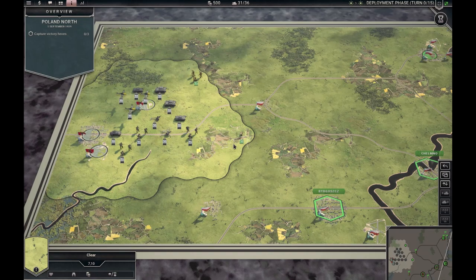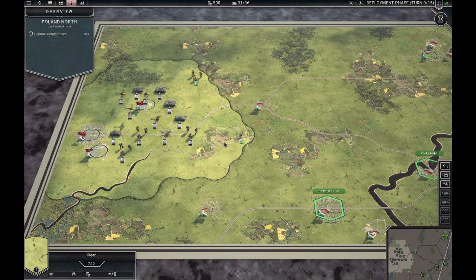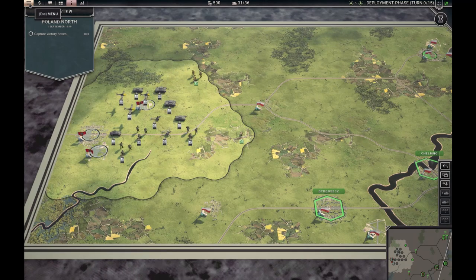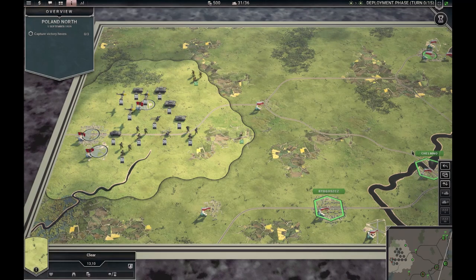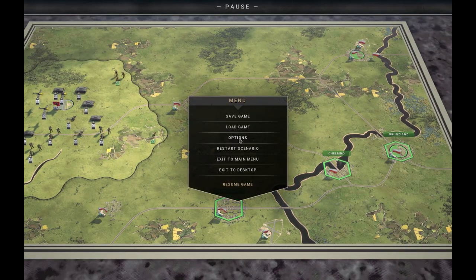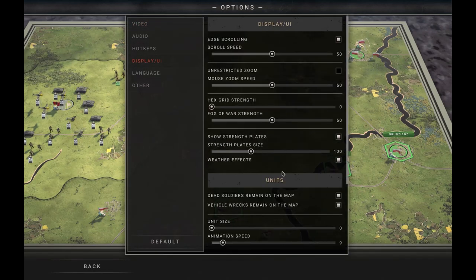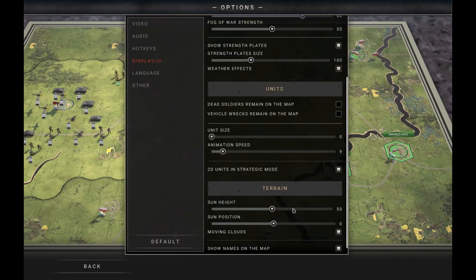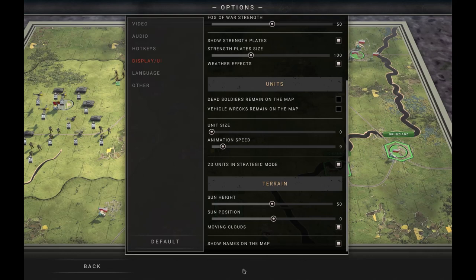But first we will take a very short trip into the options menu, which you can access here — you can also see the hotkeys. This one has two hotkeys, for example, so if I press S I come here. We'll go to options, then display, and I will set my hex grid to 60. I think that's a nice compromise, and I don't want the dead soldiers or the wrecks, because that's just annoying in my personal experience.